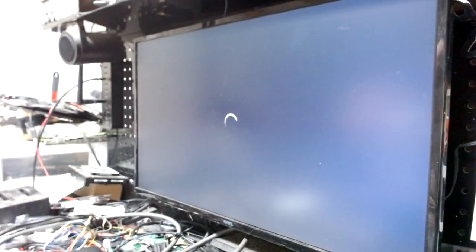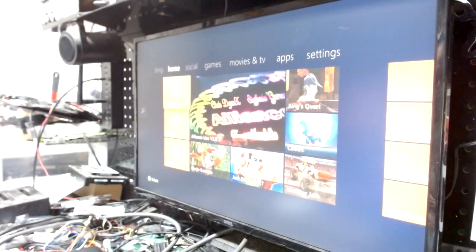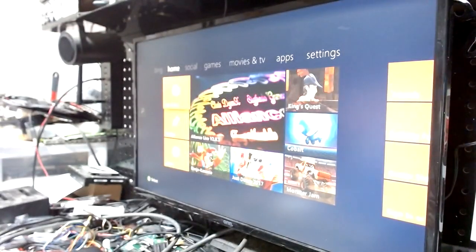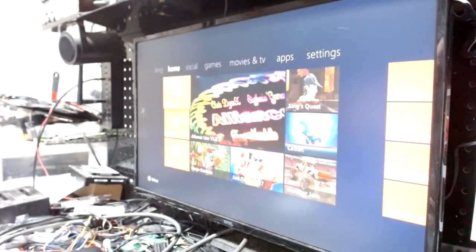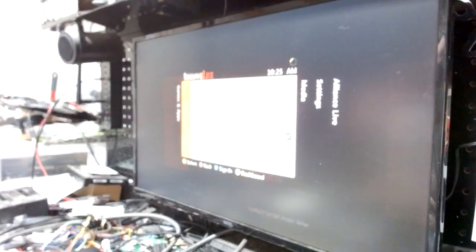And now as you can see, we're back online. If that ever happens to you — and sometimes it does — always go into DashLaunch, check the network settings, and make sure everything is red in there. Hit the guide button — all good. You have your cheats to disable and enable, and we'll bring it back to Aurora.